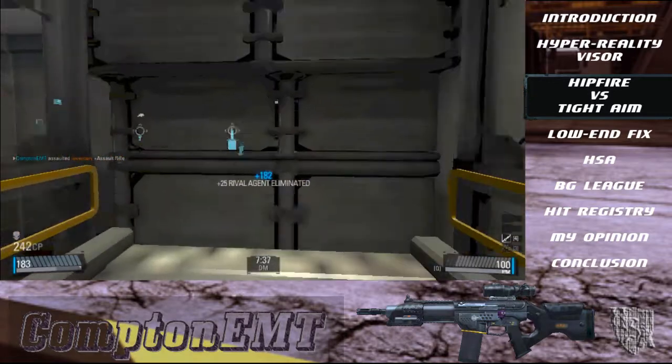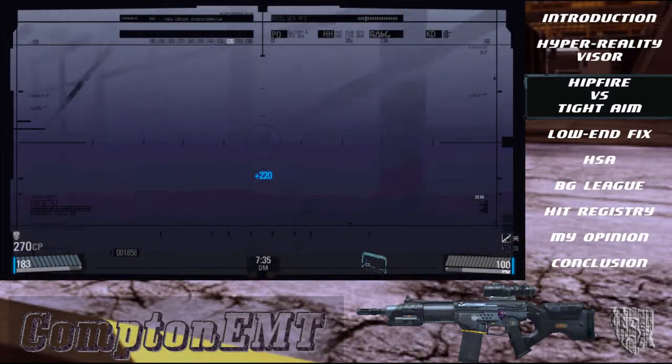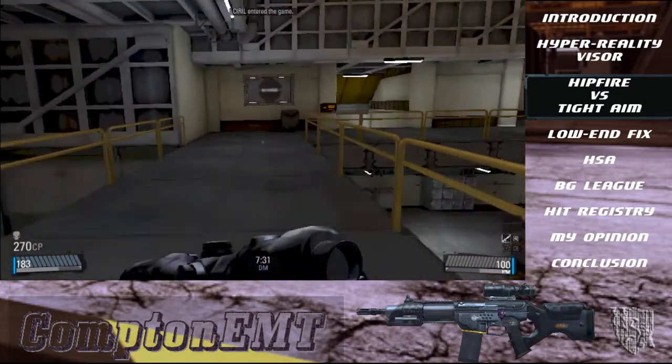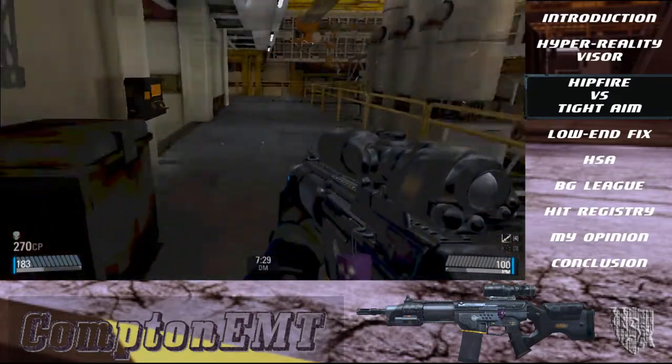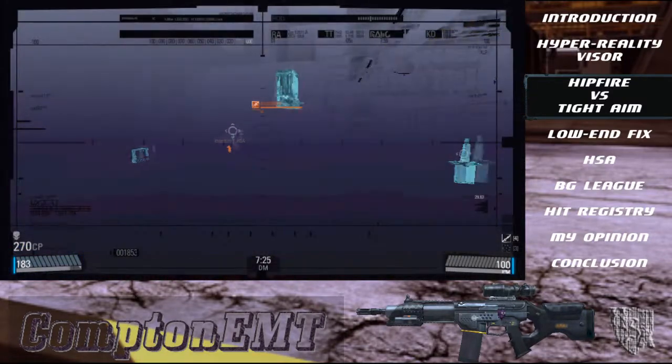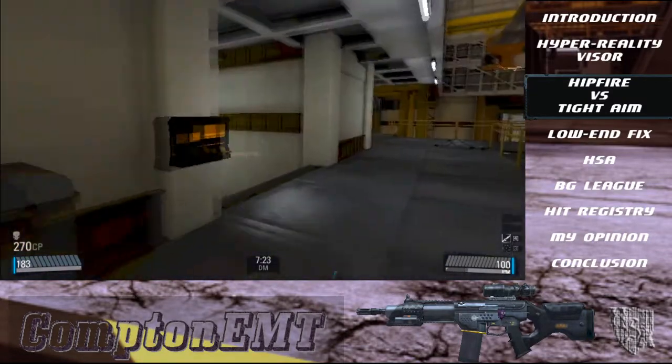If I would have sat and tight aimed, I wouldn't be able to strafe away from his gunfire like I did due to the movement penalty, or follow with my crosshair as he bunny hopped due to the sensitivity penalty. I personally like this because it combines old school and new school styles of shooting well, in my opinion.